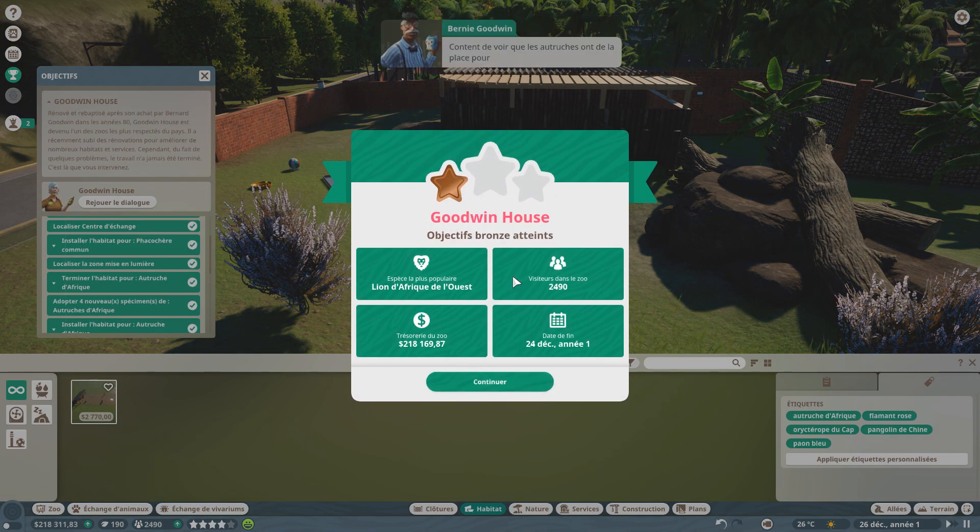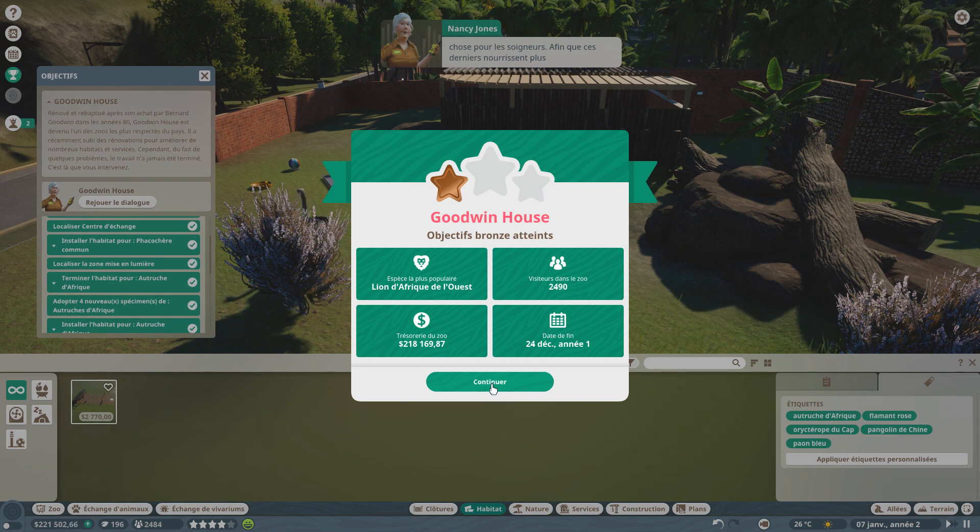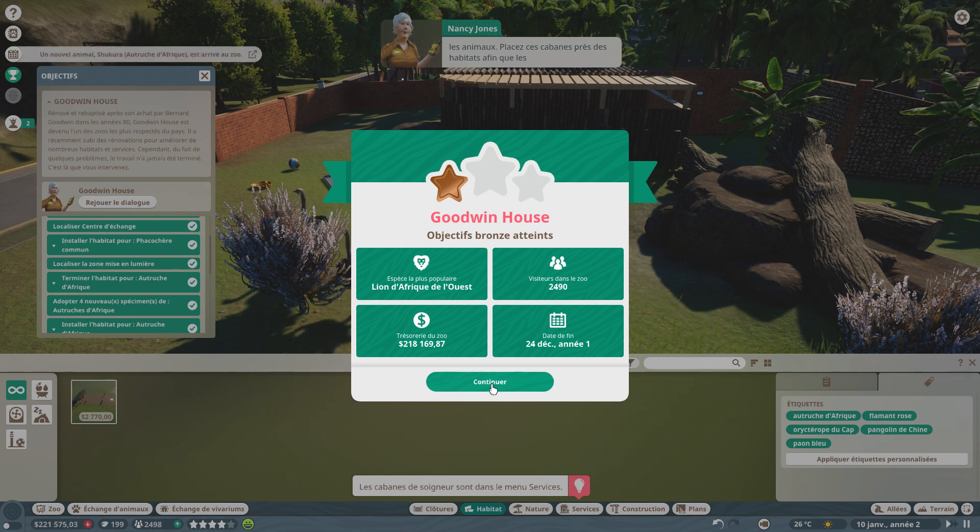On a gagné notre première étoile ! Les autruches ont de la place pour se dégourdir les pattes — vous saviez qu'elles pouvaient courir à 70 km/h ? Pourvu qu'elles ne s'échappent pas, elles nous ruineraient en excès de vitesse ! Maintenant qu'on a amélioré la vie des autruches, on doit construire une cabane de soigneurs pour qu'ils nourrissent plus facilement les autruches et les hippopotames.